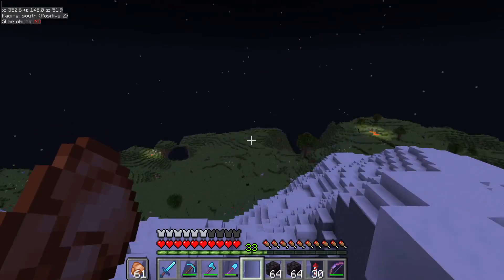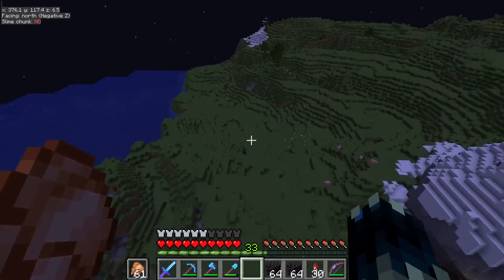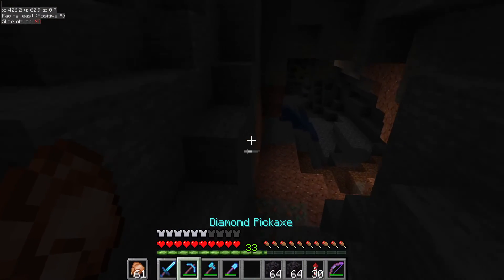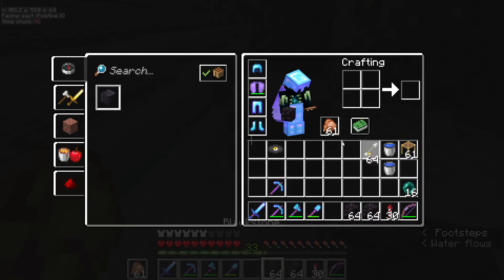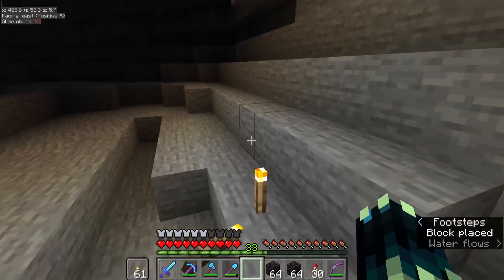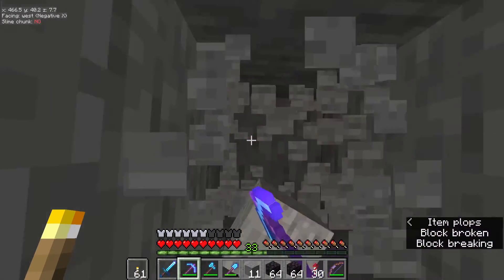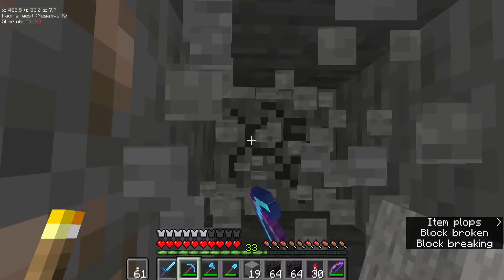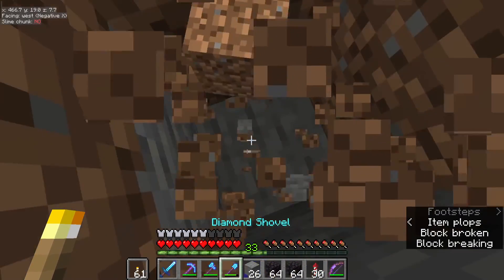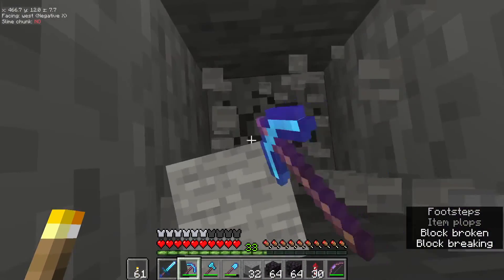I know there is a deep dark over there where the village is — this looks like the perfect area for an ancient city to spawn. If you're wondering how I know that: ancient cities most commonly spawn, or at least deep darks most commonly spawn, under the tallest mountains. This mountain goes up to around level 150 or 200. Ancient cities always spawn with the floor of the city at minus 52, so the best thing to do if you're looking for one is to strip mine at minus 52.